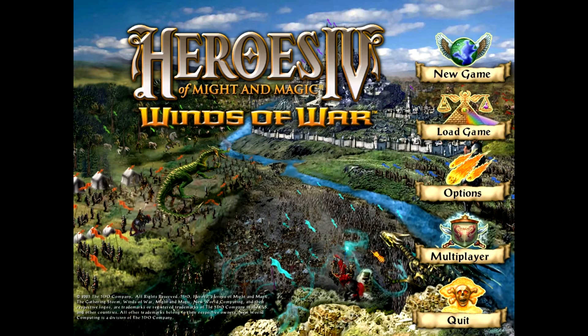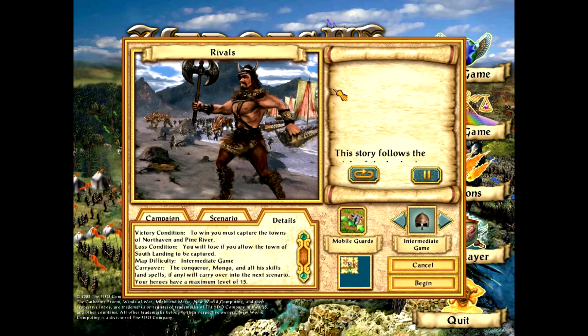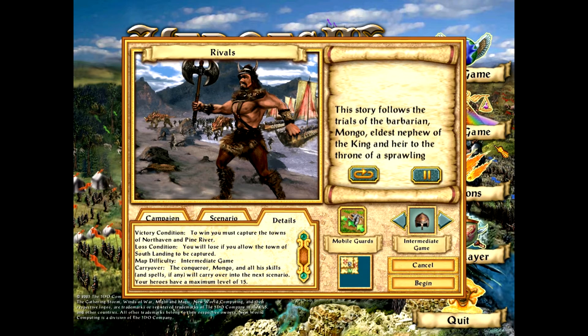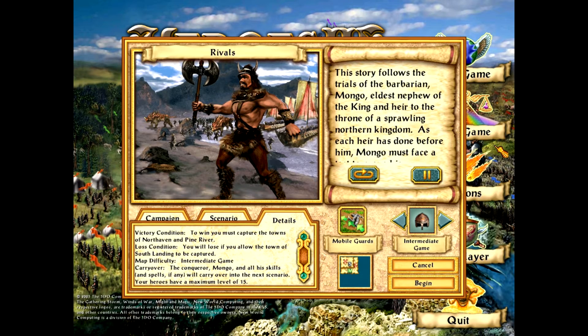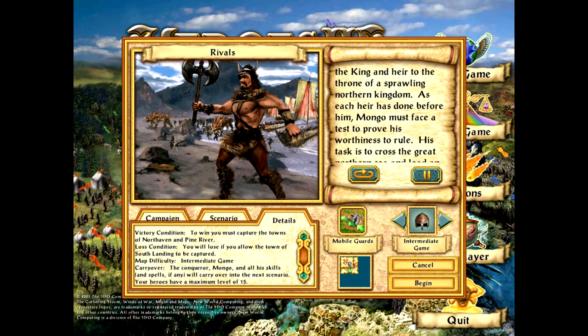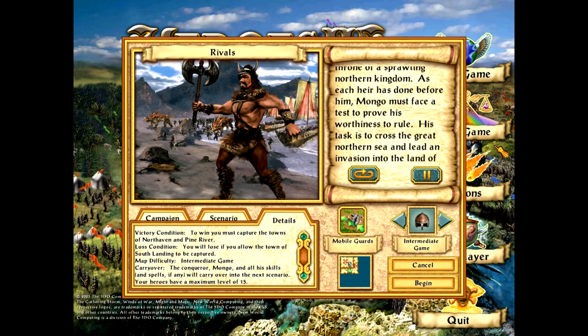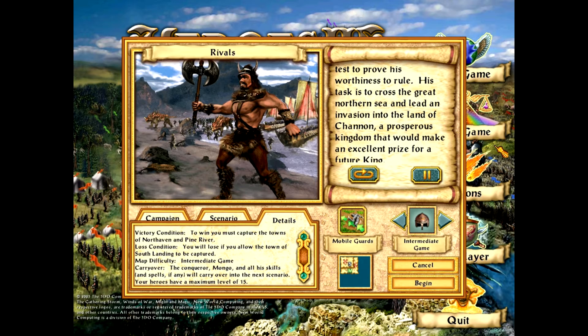Hey everyone and welcome back to Let's Play Heroes of Might and Magic 4: Winds of War. Today we start a new campaign of the Winds of War expansion. This story follows the trials of the barbarian Mongo, eldest nephew of the king and heir to the throne of a sprawling northern kingdom. Mongo must face a test to prove his worthiness to rule — his task is to cross the Great Northern Sea and lead an invasion into the land of Channin, a prosperous kingdom that would make an excellent prize for a future king.